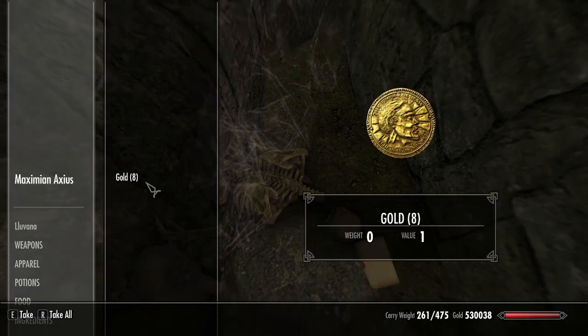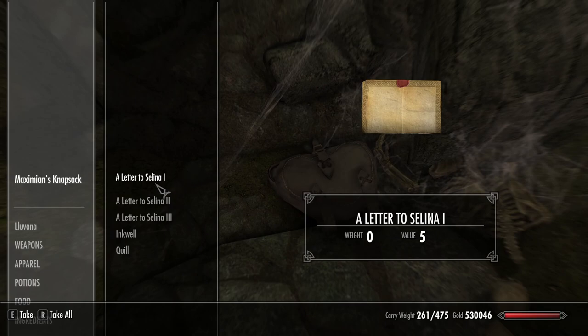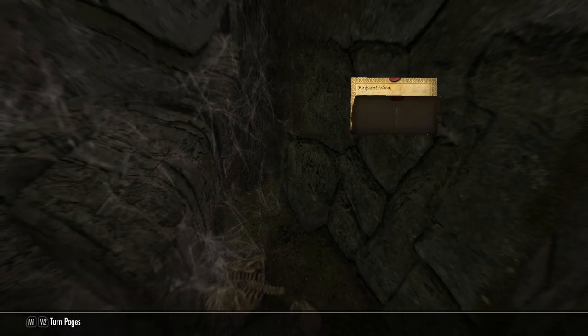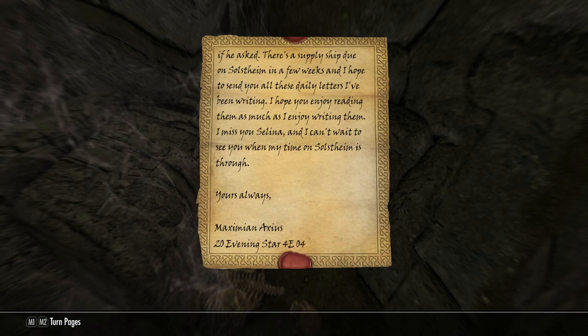I knew I was missing something. We have Maximian Axios - I don't recognize that name, so I don't know if he was actually in Morrowind, I'll have to go back and check. Either way, we have some letters here - a letter to Selina, one, two, three, and four. So let's take all of these and we will read them. I knew there was an extra bit of story in here that we were missing. Letter one: 'My dearest Selina, I miss you and I can't wait to see you when my time on Solstheim is through. Yours always, Maximian Axios, 20th of Evening Star, 4th Era 04.' So that's four years after the Oblivion Crisis, and about 10 or 11 years after Morrowind.